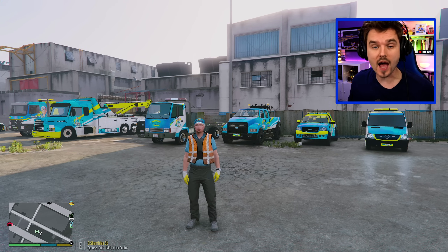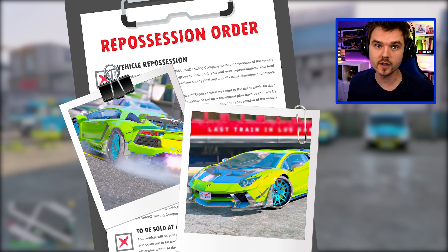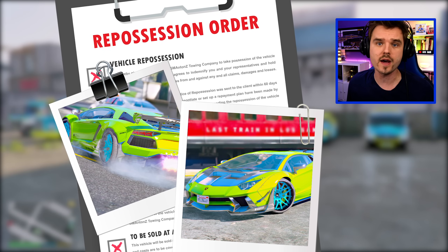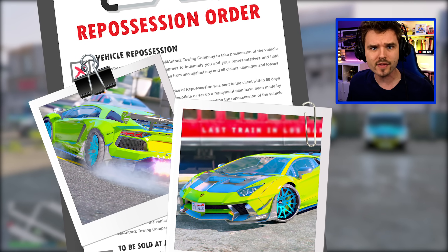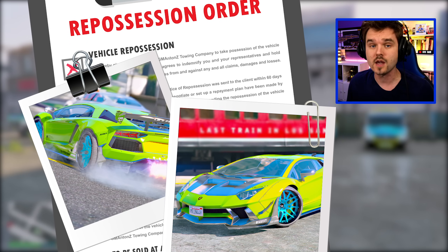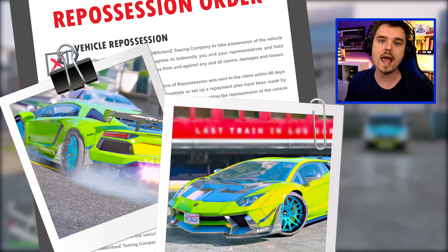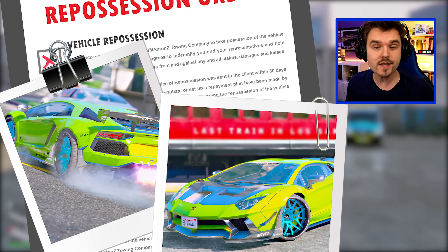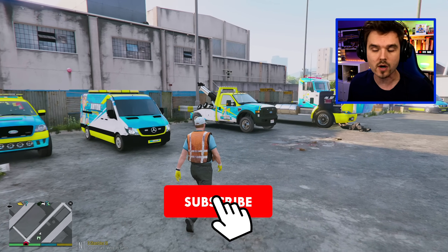Today we've been hired to repossess this Lamborghini Aventador. Beautiful looking car, costs about $500,000, and basically the story is some millionaire bought this vehicle but he bought it on finance and has stopped making payments, so the owner of the car wants us to go and recover it. Now because this is a Lamborghini, I don't think we're going to be able to use any of our standard tow trucks.